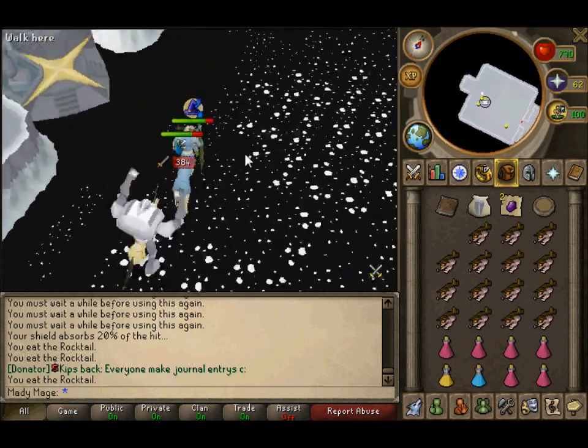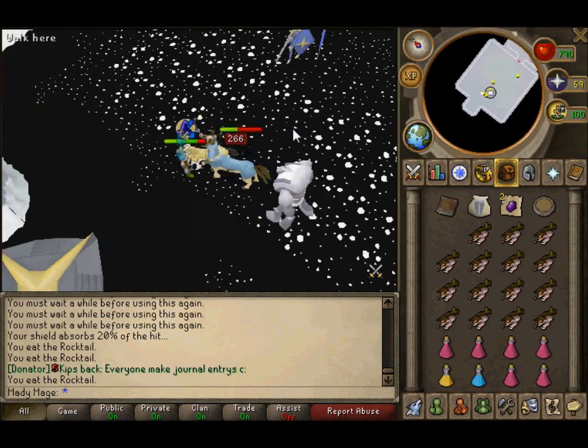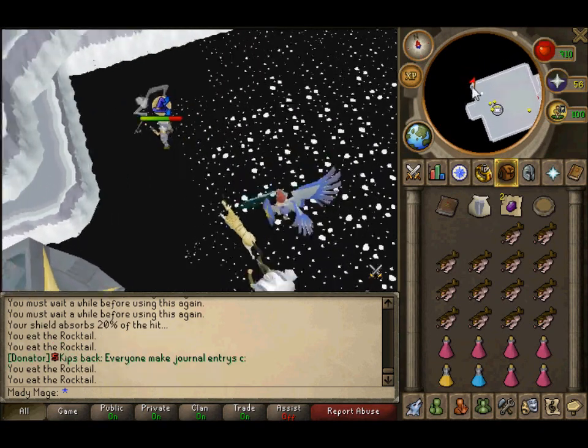This time I got dragon stones and a gold charm. When killing this boss, you can kill any of the enemies in the room since they all drop the same loot, so it doesn't really matter.